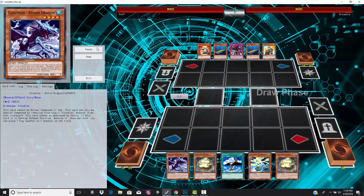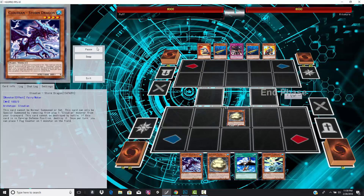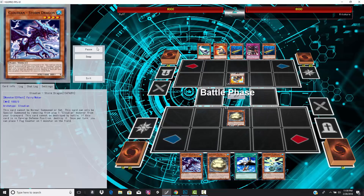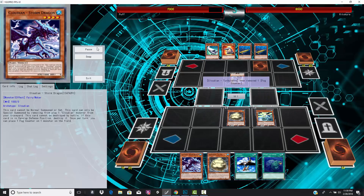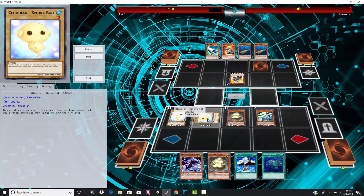Let's go ahead and roll it. If you don't know anything about Cloudians, they're basically revolving around counters. They can't be destroyed by battle, but you can't put them in defense mode, if I'm not mistaken. These are both like GX archetypes, which means you won't really see any hard once-per-turns because those really didn't exist. Cloudians might be 5Ds era, but I'm not certain.